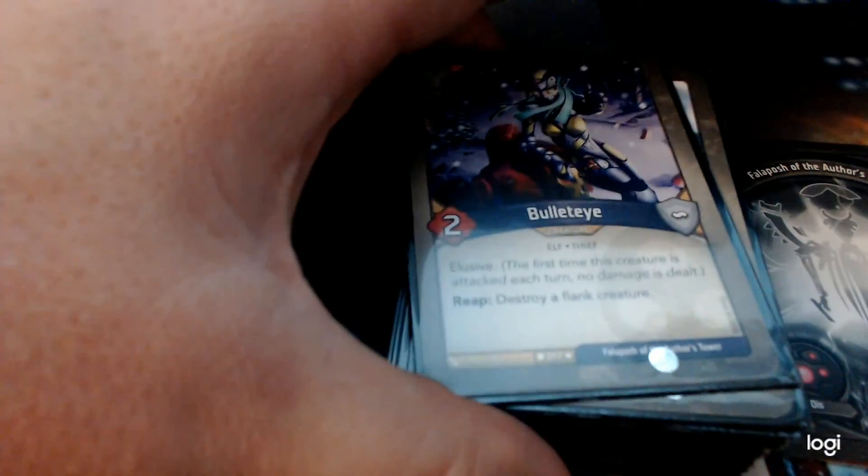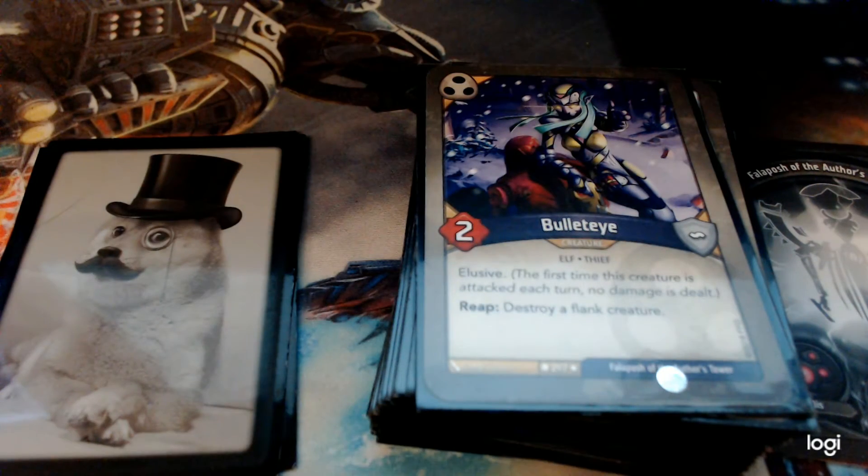Bullet Eye — two power, elusive. When she reaps, she destroys a flank creature. A nice way to deal with things without needing to use Gateway to Dis and wipe the whole board. If you have Bullet Eye out and just keep whittling away at the flanks, that could be a pretty good way to keep the enemy's board state down.